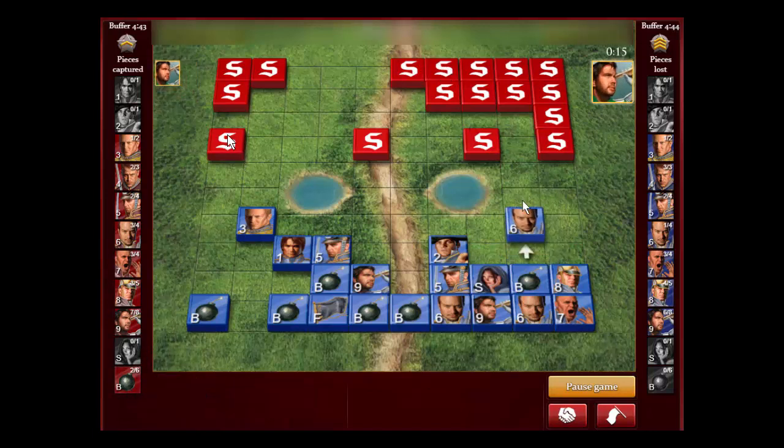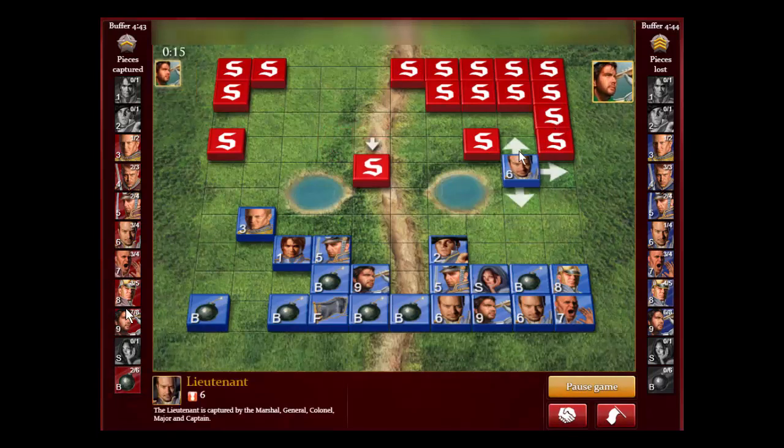Now we know four bombs. I decided to go up with my Lieutenant — I have a two-Lieutenant lead. I'm trying to find that last scout. That was the purpose: try to find the last scout and maybe go here. Hopefully he tests this piece with his Sergeant — this is probably a Sergeant since he had one over here. That's why I decided to bring up my Lieutenant. I'm really trying to find that moment to get that last scout.